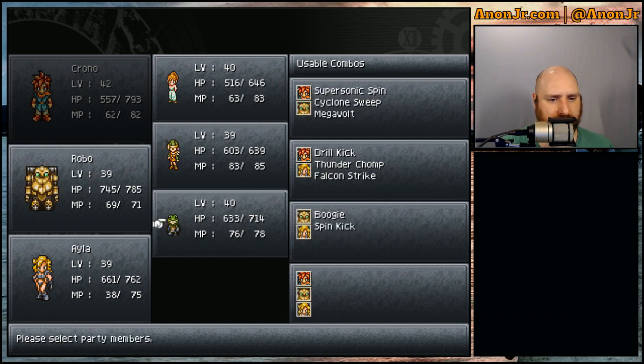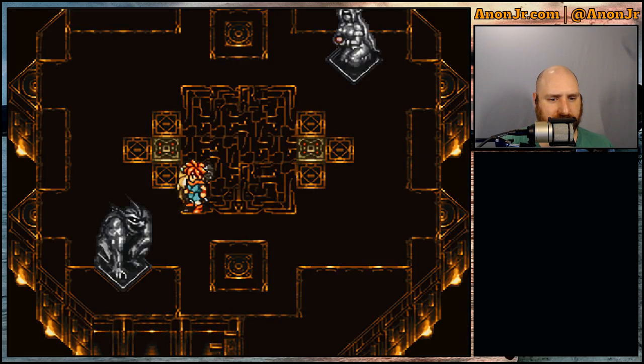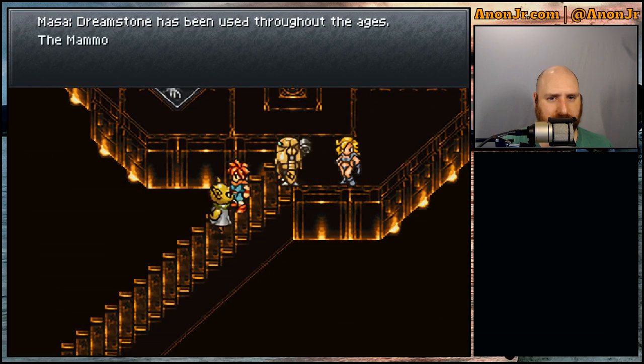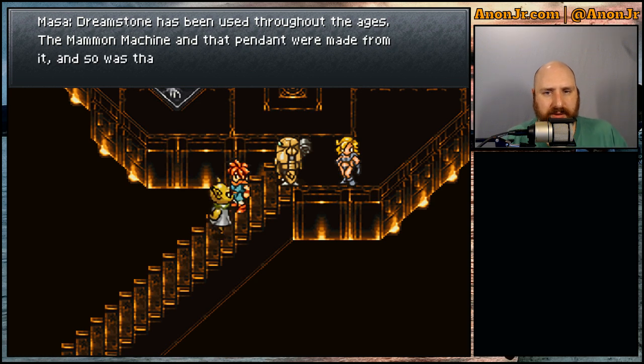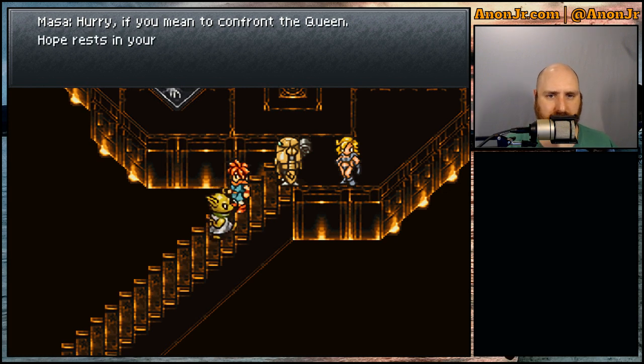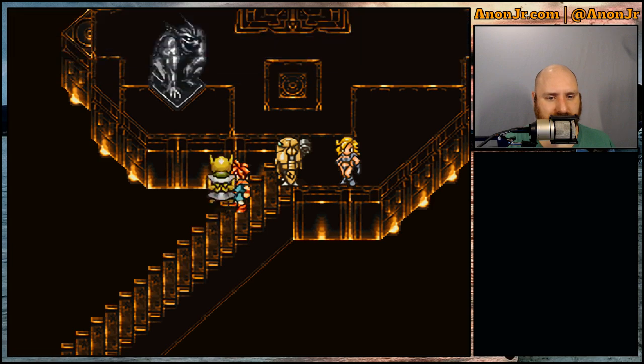Let's do Robo, because that keeps us a healer. Dreamstone has been used throughout the ages — the Mammon Machine and that pendant were made from it, and so was that knife. We are the embodiment of Melchior's hope sealed within the knife. Hurry, if you mean to confront the queen. Hope rests in your hands. Well, if the knife is in my hands and it is literally Melchior's hopes, then yes — hope rests in my hands.